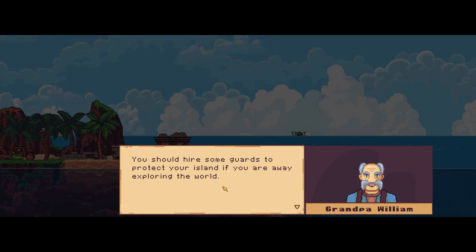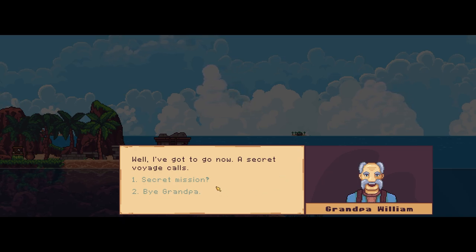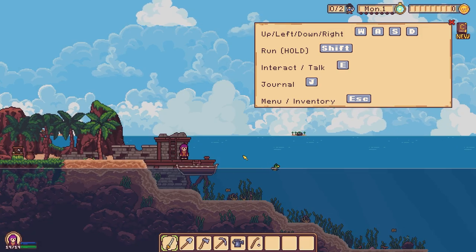Great job — this should work for now. I didn't do anything but thank you. Now you should hire some guards to protect your island if you are away exploring the world. I've got to go now. That's exactly what grandparents do — they're like 'oh come in, hey how's it going, you're looking great,' and then 'well gotta go now, see you later!' Comment below if that's your grandparents, because that was mine as well.